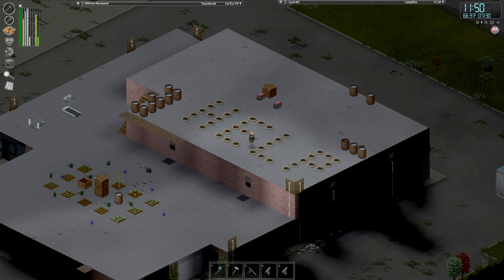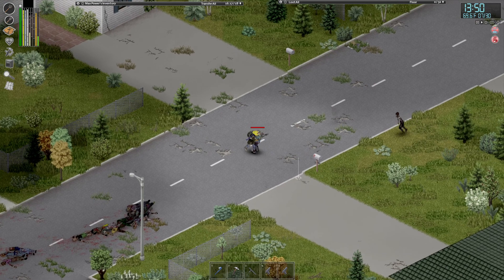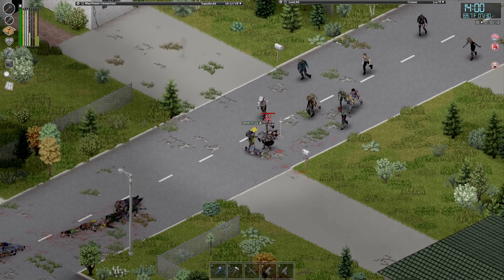Presenting the most underrated weapon in all of Project Zomboid: the Garden Fork. The Garden Fork has the same one-hit kill animation as a spear. It does the same damage, it has the same range, but it has double the durability.